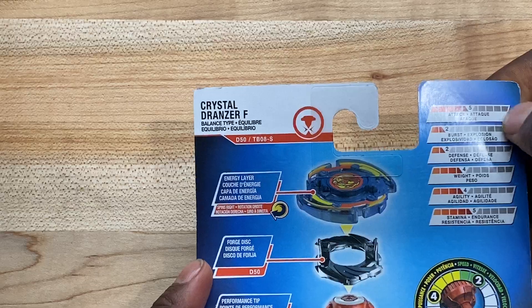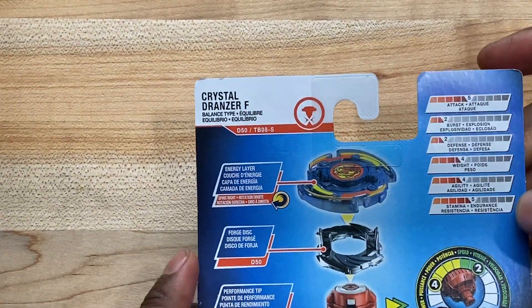Alright — attack 5, burst 2, defense 2, weight 4, agility 4, stamina 5.